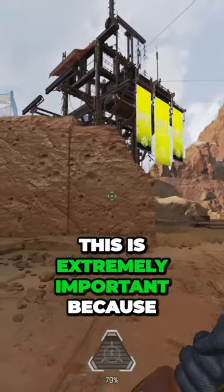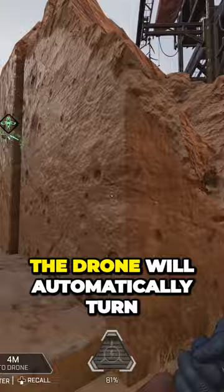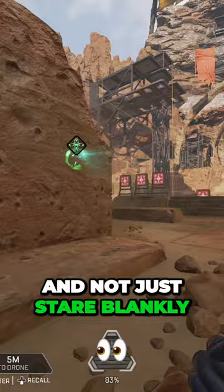This is extremely important because if you do send the drone towards a wall and the drone hits that wall, the drone will automatically turn around and be perpendicular to the wall to scan the open area and not just stare blankly into the wall.